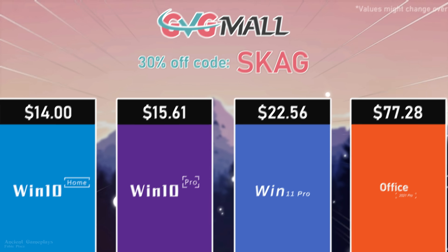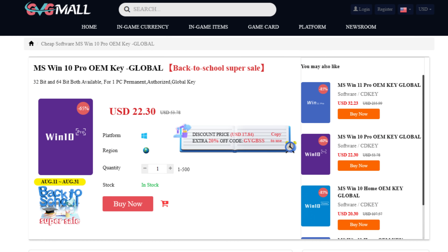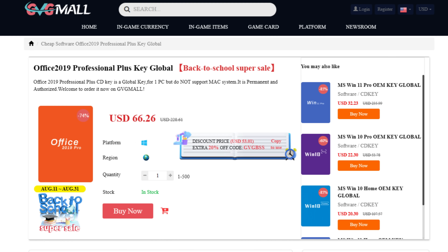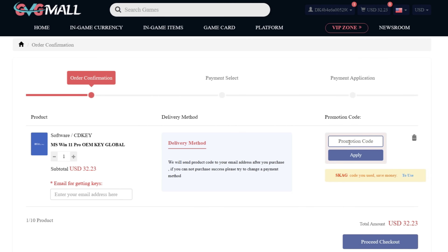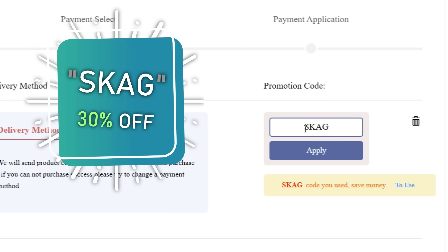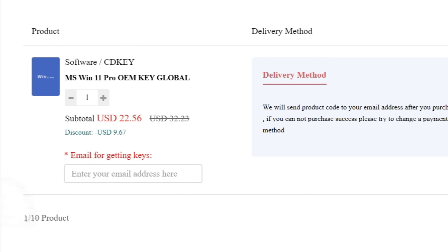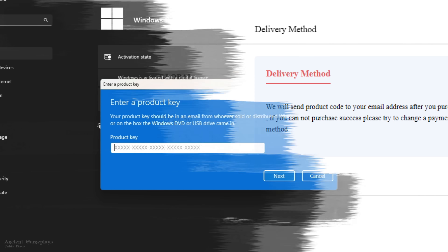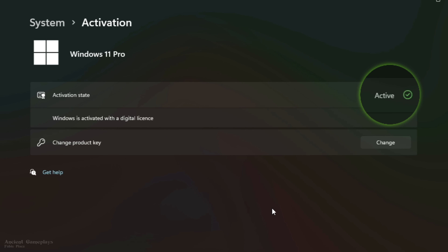Today's video sponsor is GVGMO, bringing you lots of software deals like Windows 10, Windows 11, Office 2019 or 2021 with a new Windows 11 design. For all of these you can use my SKG discount code for 30% off, getting a Windows 11 serial key for $22 and a Windows 10 one for only $15.